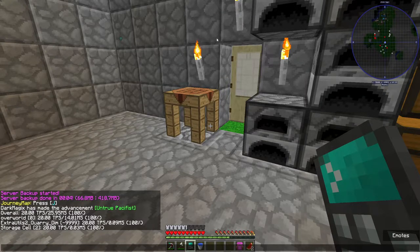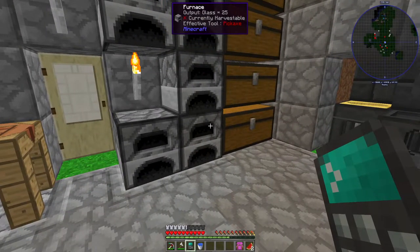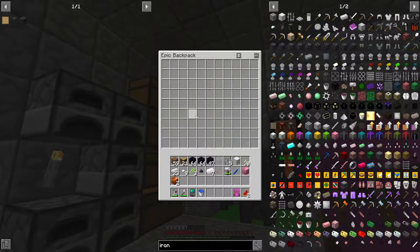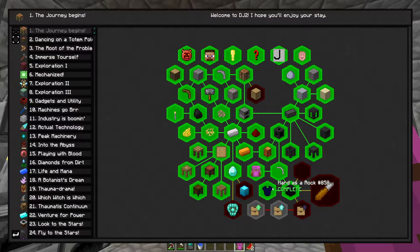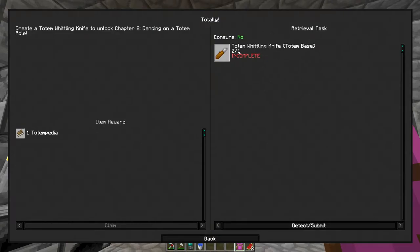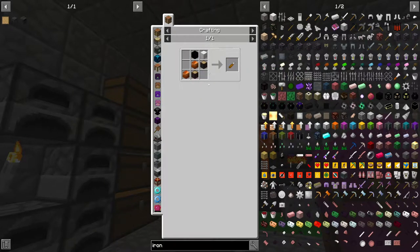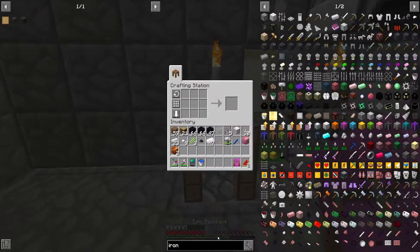Hey everybody, welcome back to another episode of Divine Journey 2, episode 5. Last episode we mostly did a few small things - we got this epic backpack which can hold a lot of things, we were working on the quests, got the obsidian armor, went to mine obsidian. We are working our way towards the next chapter, and that is making this whittle knife. I went and mined up some more obsidian and I think I had the iron and the copper and the wood.